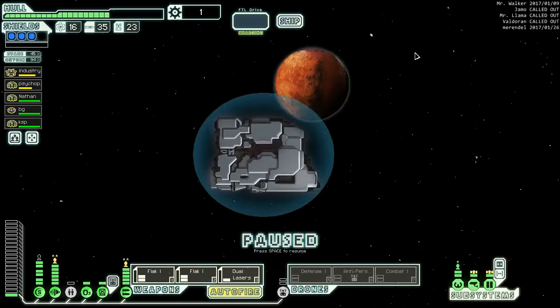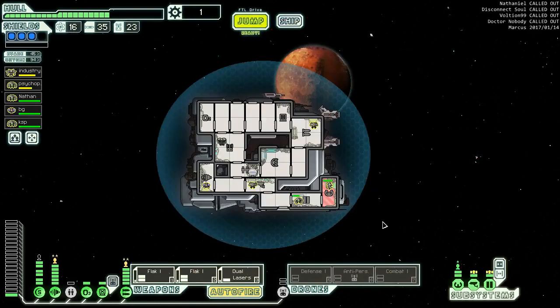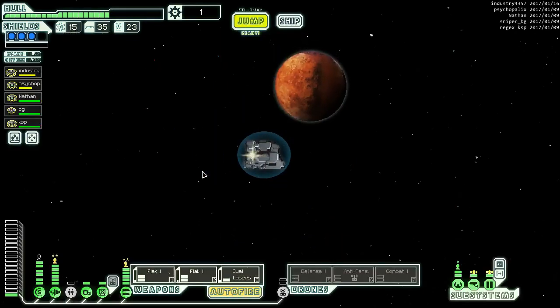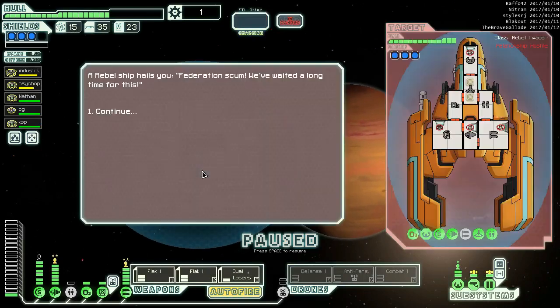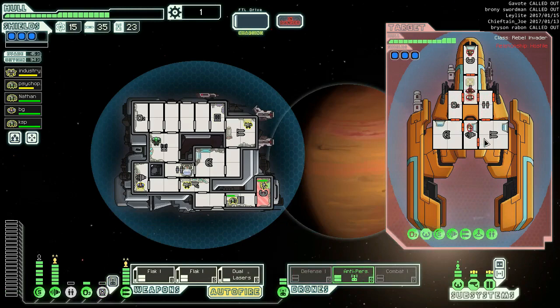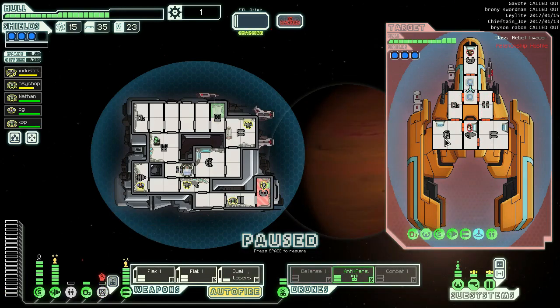Rebel controlled or Zoltan controlled? The green sectors have been doing us pretty well - let's continue. We're doing the opposite of my normal strategy. We only care about hitting one nebula so I think we're going to avoid the upper section and head down here hitting pretty much every jump. We need to start thinking about upgrades going forward - we need both of our drones. Let's get the anti-personnel drone up, just need to watch for their missiles. Let's go ahead and turn this off and do this as well.